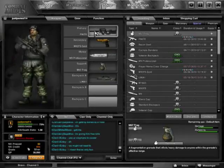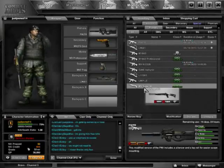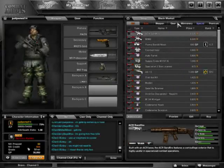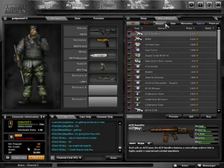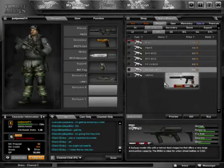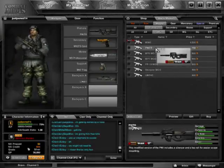Today I'm going to review the P90TR, which is available for NX and IGP. The P90TR is overall my favorite SMG because it is highly adaptable compared to other SMGs. You can go mid-range and sometimes long-range. It's not recommended, but you can do long-range shots with the P90TR easily.